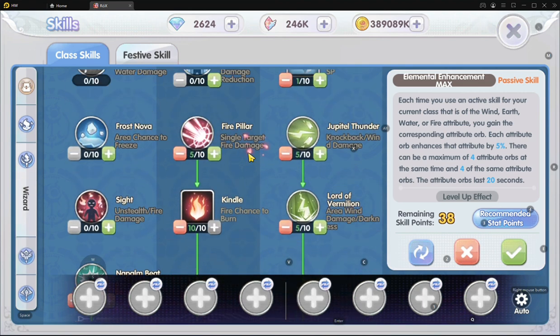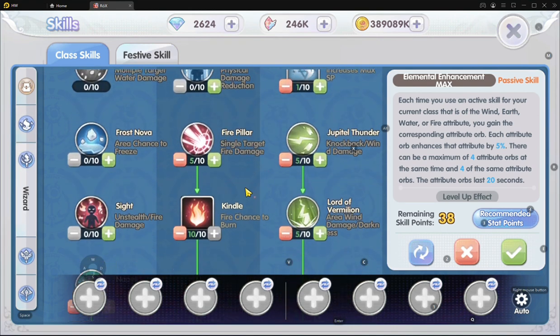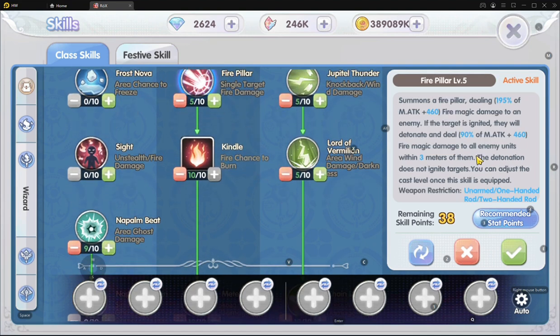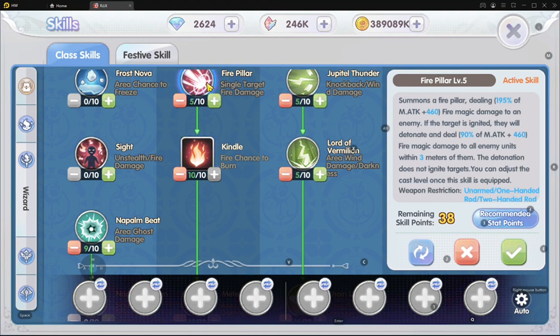Let me explain why I put it this way. Fire Pillar is one of the skills that actually deals burst damage when the target is already ignited and burning. Casting Fire Pillar on a burned target will cause an explosion. So if we are dealing with a group of mobs using fire skills, chances are we are going to set them on fire with Kindle, and then hitting them with Fire Pillar will create a burst AOE damage on them — especially on burn targets.